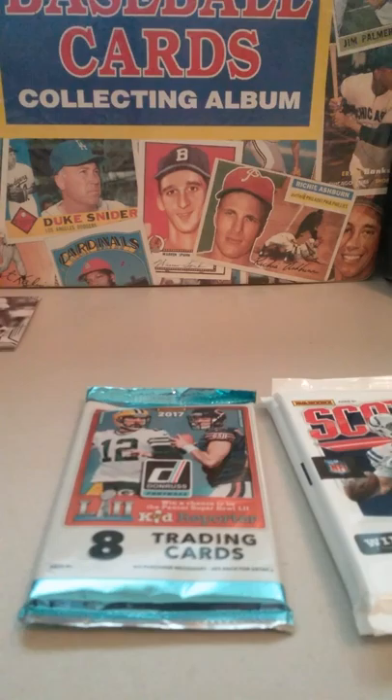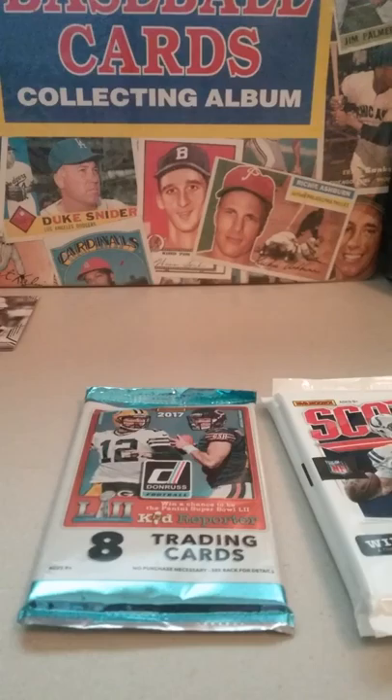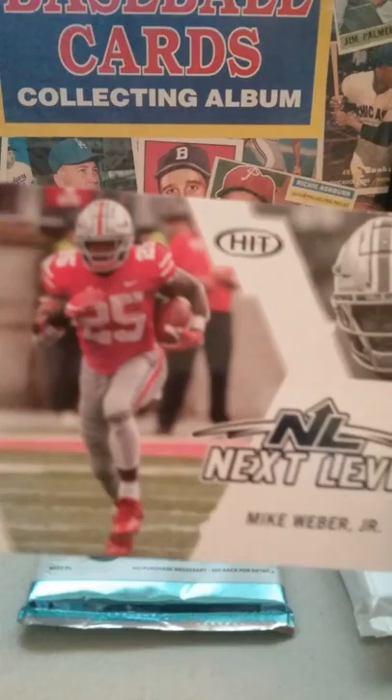On the cover it has Drew Lock. Like I said, I didn't really watch the draft this year, sorry. There was a Braves game on and I was watching that — more important. Emmanuel Hall, Zach Allen, Chase Winovich — I don't know if he's any good but I like that card, it's nice and different. Justice Hill, and last one — Next Level Mike Weber Jr.